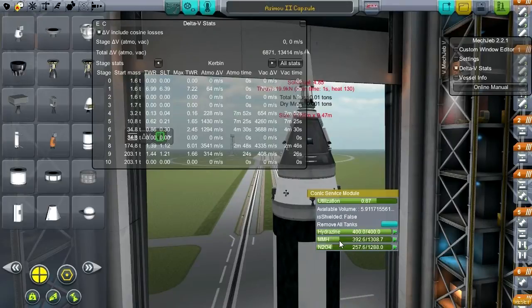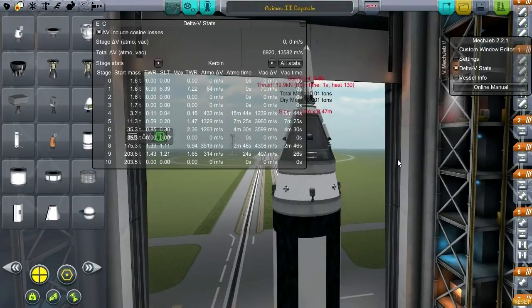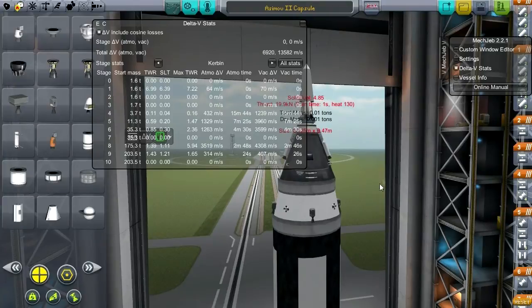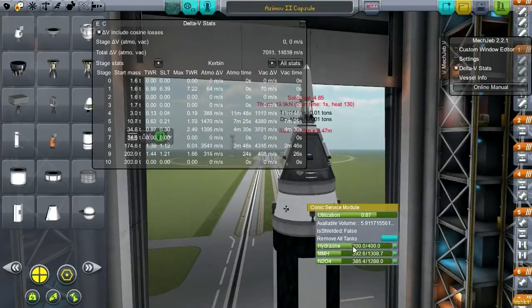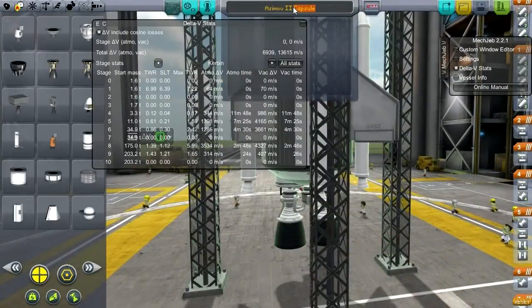This service module would actually be good for a moon return, so let's put enough in for a moon return. For the moon we wouldn't need nearly as much hydrazine. Let's trim that down. Okay, this is Asimov 2, Forseti 4 — sorry for all the Roman numerals. The question is: have I forgotten anything?